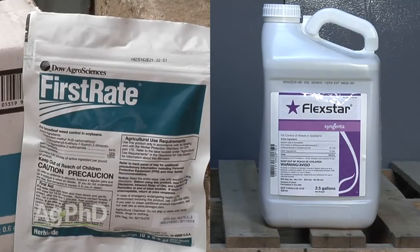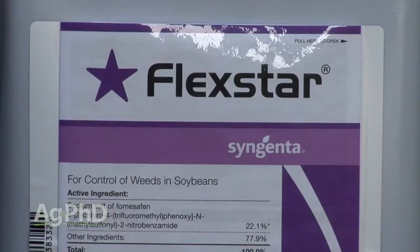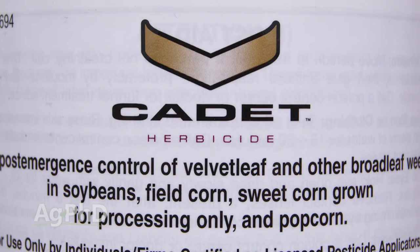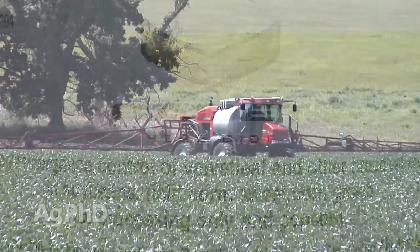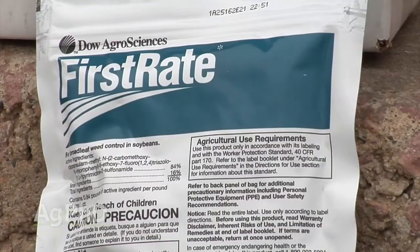My first mix is First-Rate plus Flexstar — I like that mix. Generally, not all the ragweed is ALS-resistant and Roundup-resistant. If you've got some that's starting to get that way, the Flexstar will punch it out and take the rest. Some farmers will say they want a 1-2 approach: first app, do Flexstar with something like Cadet. That's fine if you get out there early, and then save the Flexstar for the next shot. But keep in mind, Flexstar has a 10-month rotational restriction. Use First-Rate and Cadet first, then follow with Flexstar later. You have to be careful — you can't use Flexstar too late in the season or you'll have issues with next year's corn.